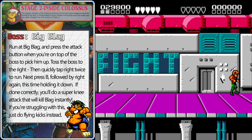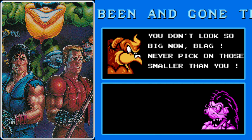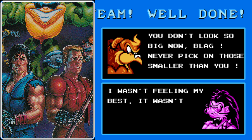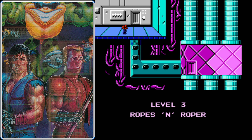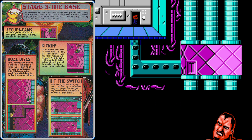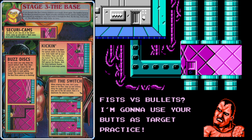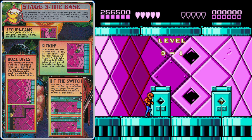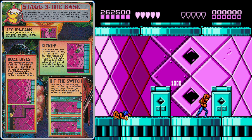Either way you defeat Big Blag is good, and once he's defeated, we'll be on to level 3. Big Blag was from the Battletoads franchise, and the next boss, Roper, is definitely from the Double Dragon universe — although he seems more like Machine Gun Willy than Roper. In any case, level 3 is the largest stage in the game and has a new perspective.